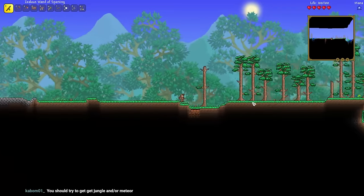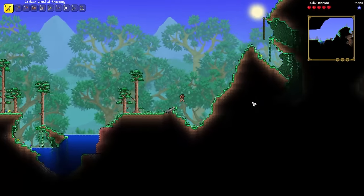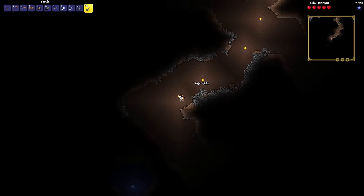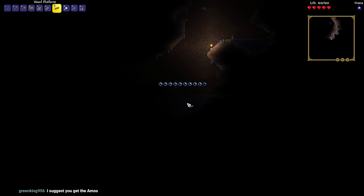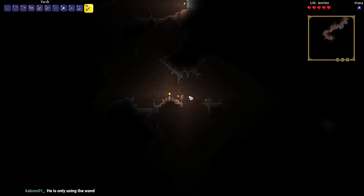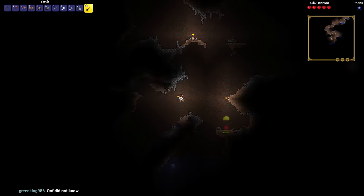In terms of just playing the game early on, the Wand of Sparking isn't actually that bad. It can deal decent amounts of damage to enemies, and it's even not that bad against some bosses — like King Slime and the Eye of Cthulhu. It's not too bad with the Wand of Sparking, but later on we run into some troubles.